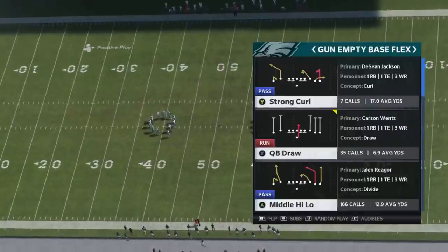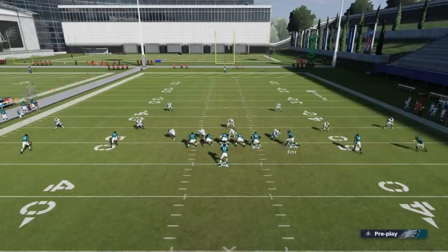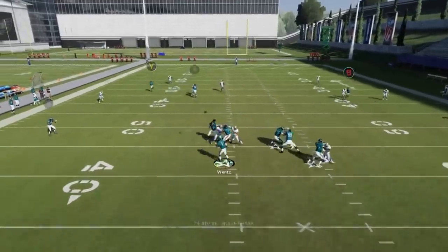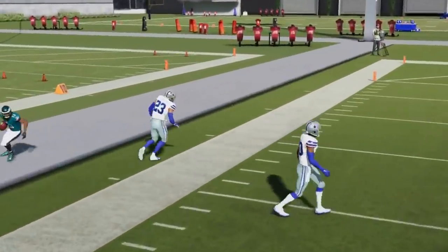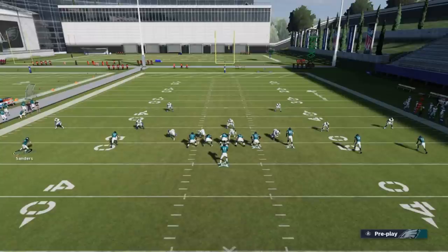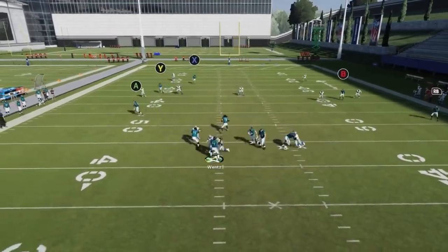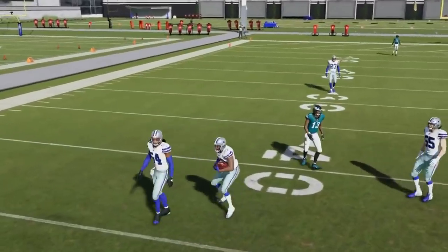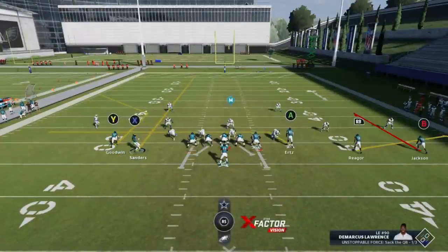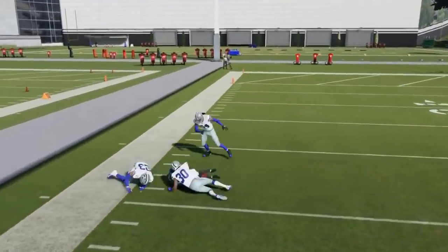Next up we've got the strong curl. Against cover two, you don't really have to make any adjustments. Put Sanders in a smoke route, motion over Hurts and put him on a streak — that makes a bigger opening for the Y route. This can be a one-play touchdown if you run to the open side of the field. You can also motion in Sanders and put the A route on a drag for a similar effect, though it makes the play a little longer to develop.